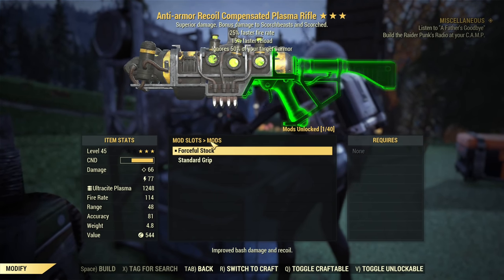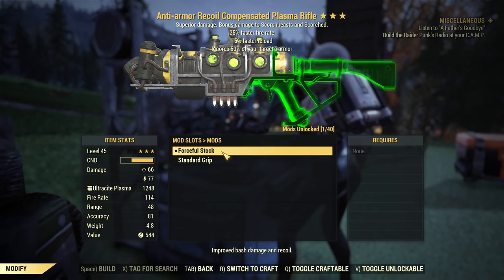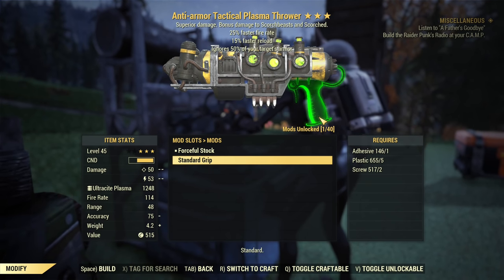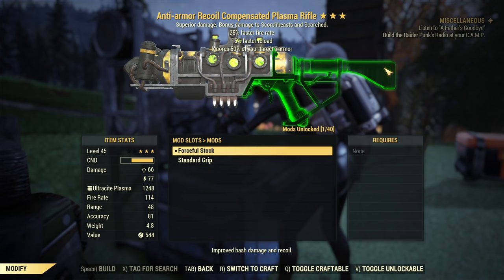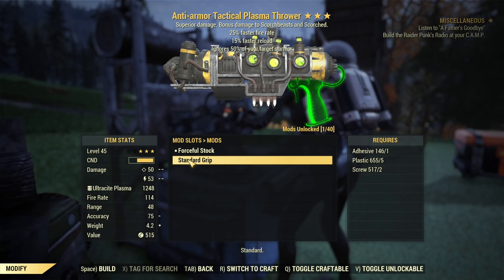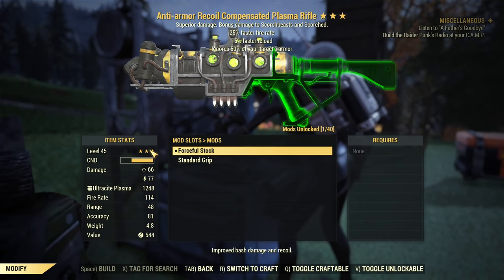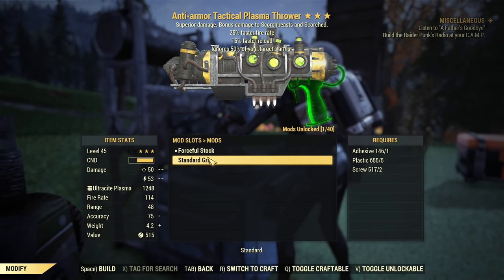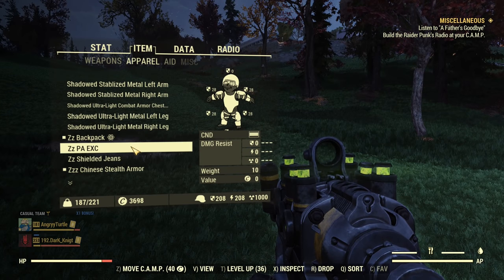Stock is not very important for damage. The stock and grip basically let you choose if you want it to be a rifle or a pistol — if you have a pistol grip, it will be a pistol; if you have a stock, it will be a rifle. It doesn't actually change the damage itself. The damage difference you see is because my Rifleman perks are being applied when there is a stock and not being applied when there is a grip. Enough talking — let's jump into power armor and show you how this weapon works.